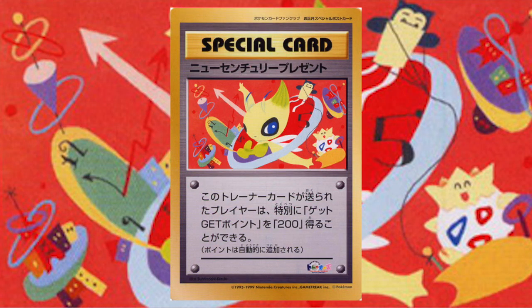Starting in summer of 2000, members could receive the New Century Present, which was still celebrating the year 2000, but this time you got this sweet Celebi artwork — which is really fun. You get the Pokémon Fan Club logo down in the bottom right, which is another unique attribute of these postcard TCG cards. Just like with the New Year's Present card, you could return this one and get 200 points added to your fan club membership account.